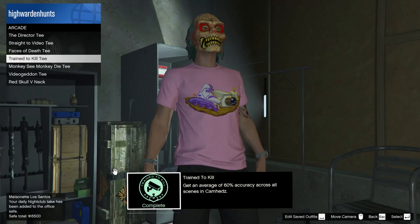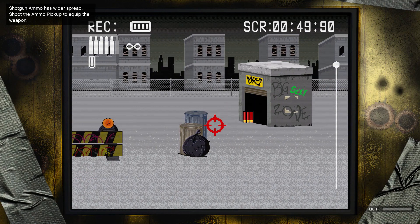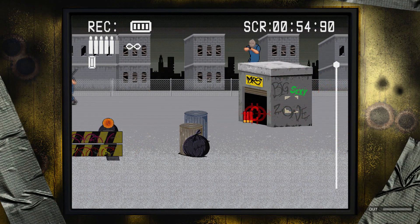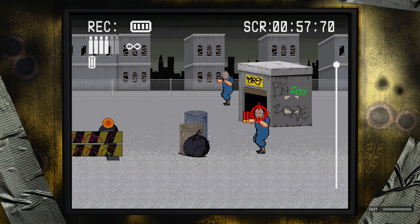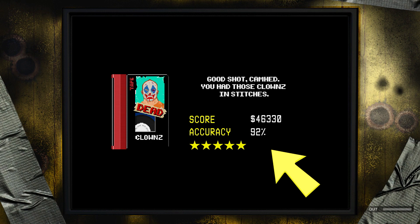The next challenge is Trained to Kill, which will give you the Trained to Kill T-shirt. This is quite similar to the first challenge — you need to get an average of 60% accuracy across all scenes in Cam Heads. Right at the end of each level you should be able to see your accuracy, and this game mode is really easy.